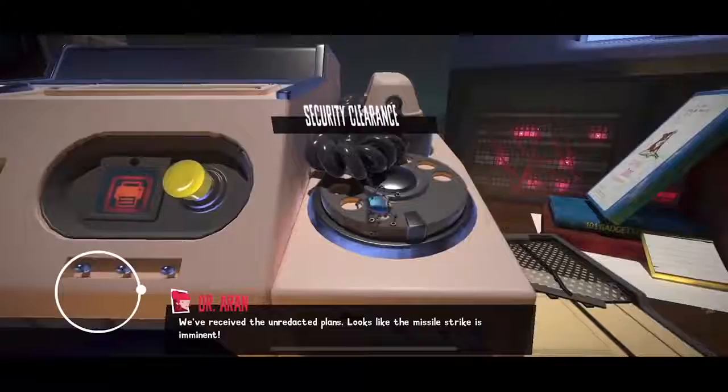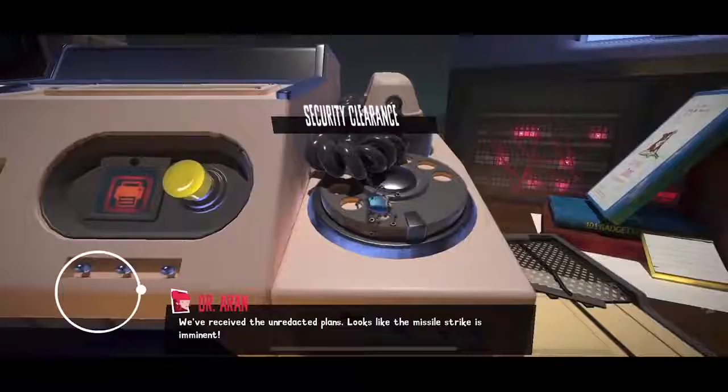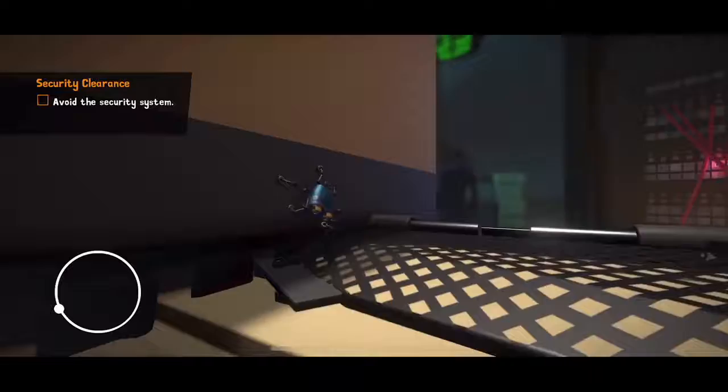Conveniently, the terminal to stop that is over here on the right. Not so convenient is that we are locked out of it. We need an ID card, we need security clearance. So we're going to go on our way and try to figure out how we can hack into this thing.